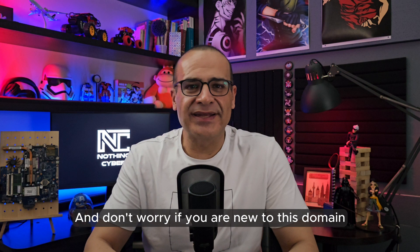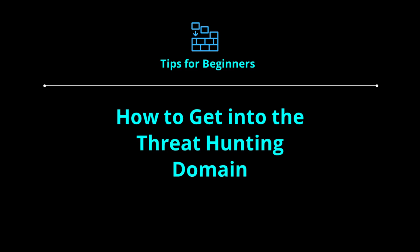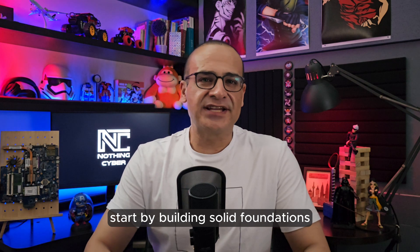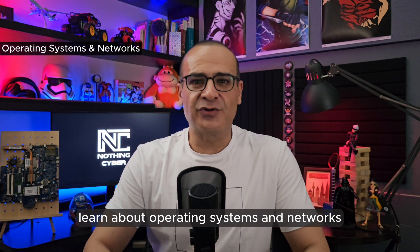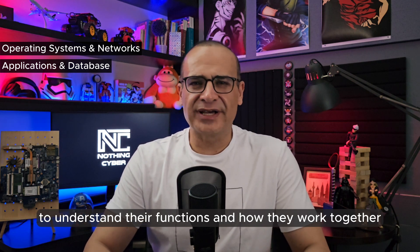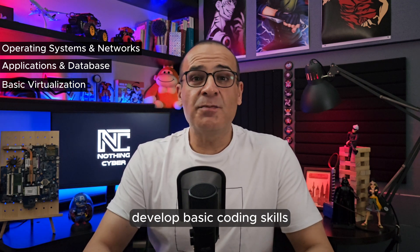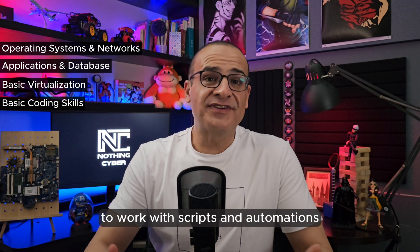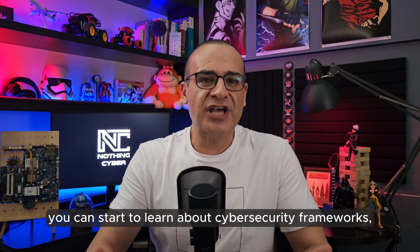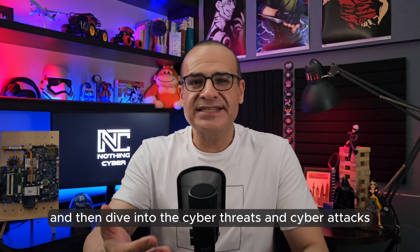If you are new to cyber security and threat hunting, start by building solid foundations. Learn about operating systems and networks, and explore applications and databases to understand their functions. Gain basic knowledge in virtualization to set up simple virtual machines, and develop basic coding skills to work with scripts and automations. After gaining a grasp of the basics, you can start learning about cyber security frameworks, best practices, system hardening, and then dive into cyber threats and attacks.